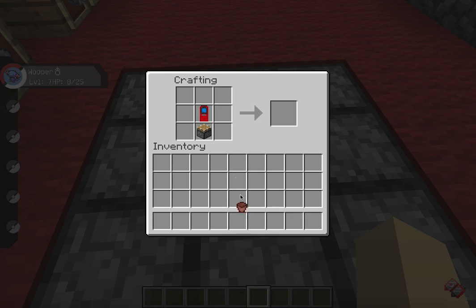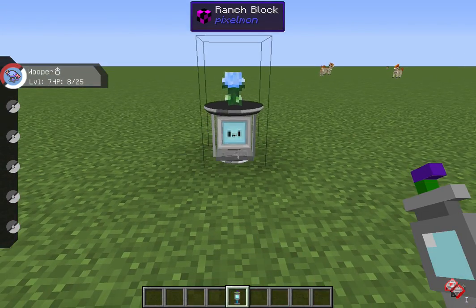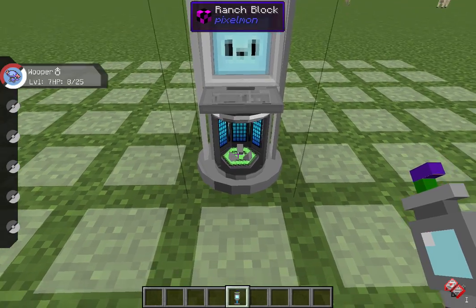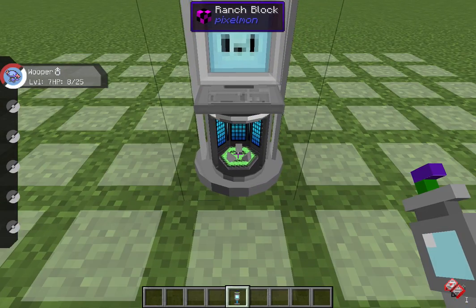There's your Ranch Block. That's what it looks like in your inventory — it's a little bit weird. Place it down over here, and there you go. This is where your egg will go when they've actually bred, and you can see it makes a 9x9 grid.